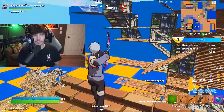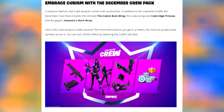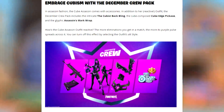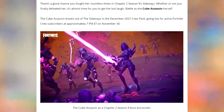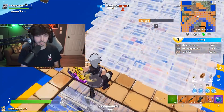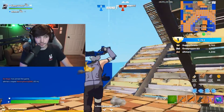We also have the December Crew Pack — embrace Cubism with the December Crew Pack. In assassin's fashion, the Cube Assassin comes with accessories. In addition to her reactive outfit, the December Crew Pack includes the Cubist Back Bling, Cube Compose Cube Edge Pickaxe, and the Glyphic Assassin's Mark Wrap. The outfit is reactive — the more eliminations you get in a match, the more its purple pulse spreads across it, and you can turn the effect off with the alt style. The Cube Assassin breaks out of the Sideways in the December 2021 Crew Pack, going live for active Fortnite Crew subscribers at approximately 7pm ET on November 30th. Honestly, kind of disappointing — I was hoping for a different skin — but overall it's a very clean skin.